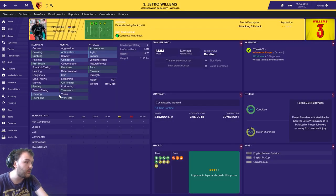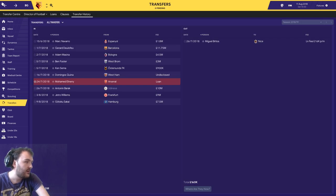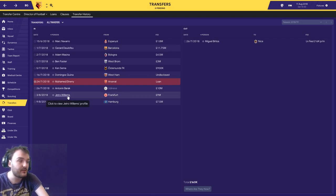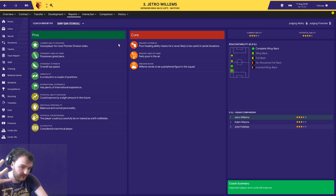We were really desperate for a left back - the team report screen was screaming at me to get one. He only joined us about a week ago so hasn't had any game time yet. His scout report says he's a good player for most Premier Division teams, has very good pace and good overall top speed. Cons include poor heading ability and fairly poor in the air - not sure why they feel the need to say both of those differently - and tends to be a peripheral figure in the squad.